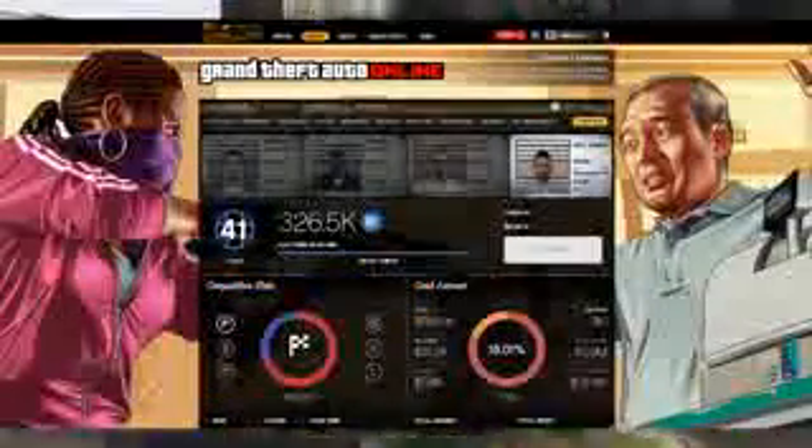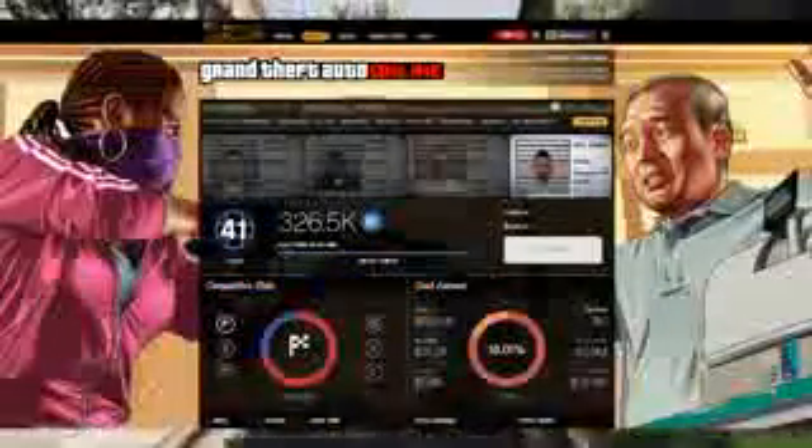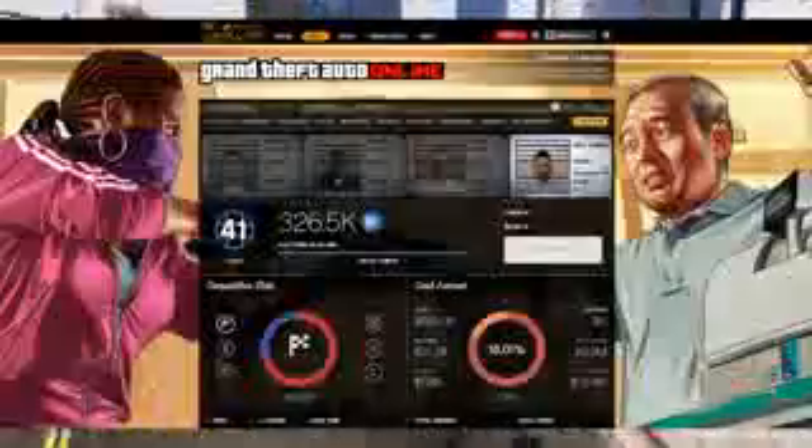Once you've signed into your Social Club account, go across to the Profile page — there is a section which allows you to link your accounts to the Profile. Simply click the Manage button and you'll be taken to a page where you can link your Xbox 360 account or PlayStation 3 account. Once you've linked your account, when you load up GTA 5 on your Xbox One or PlayStation 4, your GTA 5 character will transfer along with all the content which goes with it.